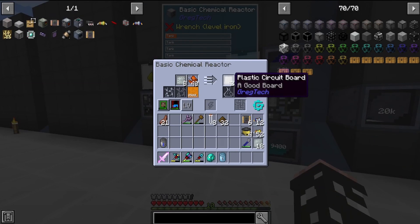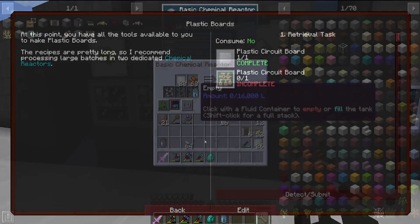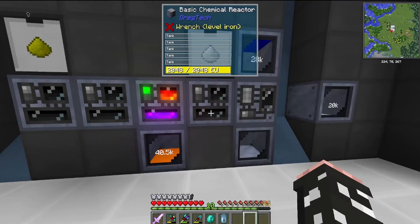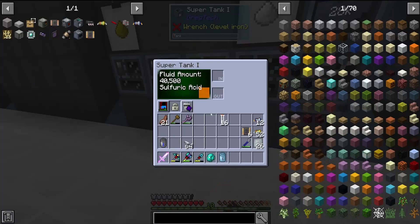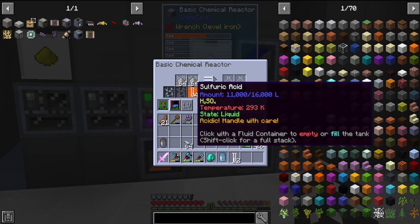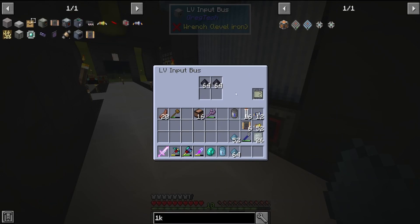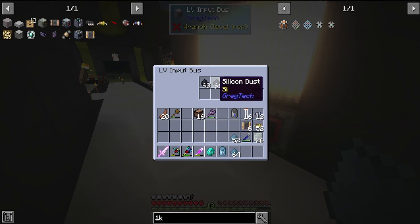The first step to making the circuits is the boards. We're going to put polyvinyl chloride sheets with sulfuric acid and copper foil to make the plastic board — this makes two, which is why we're using PVC not polyethylene. Then we need to put that with the sodium persulfate, more copper, and the plastic boards to get the plastic circuit board. Here's some silicon processing to remind you that we still use the blast furnace almost constantly.